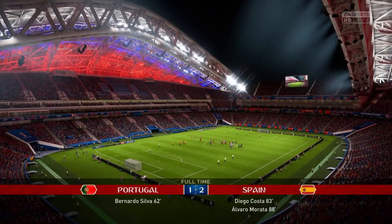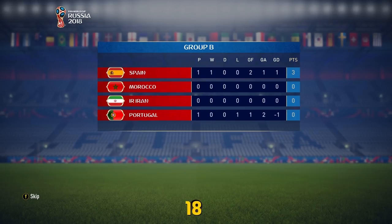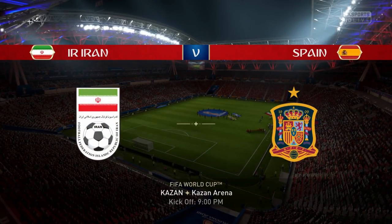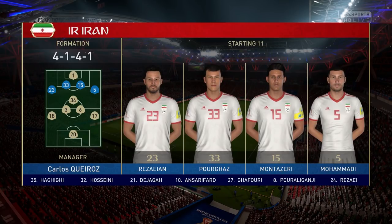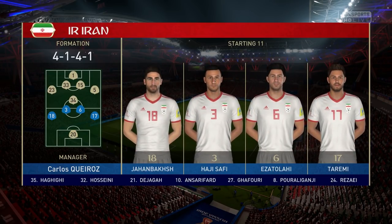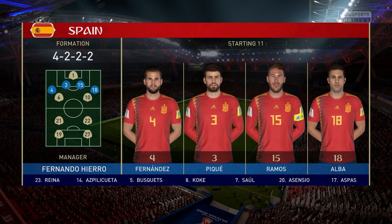Now we look to secure our spot in the knockout rounds as we come up against Iran, who faced a 3-1 loss to Morocco on the opening match day — a different result compared to what they got in real life. They got the 94th-minute own-goal win against Morocco in real life, but here they suffered a pretty humbling defeat. We're looking to pile on the pain and get ourselves through to the knockout rounds. A draw wouldn't do it, but a win certainly would.